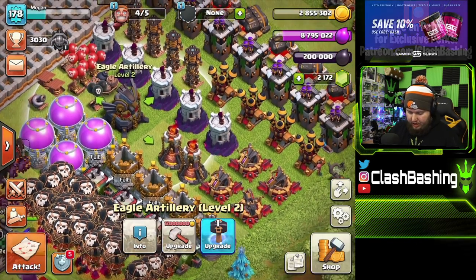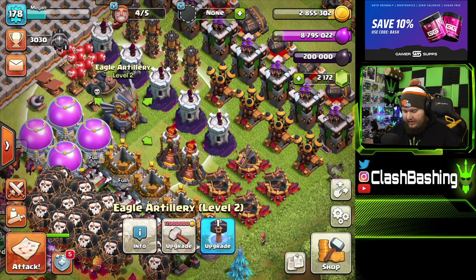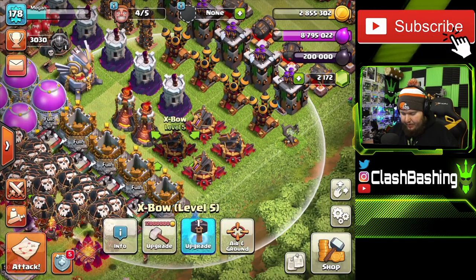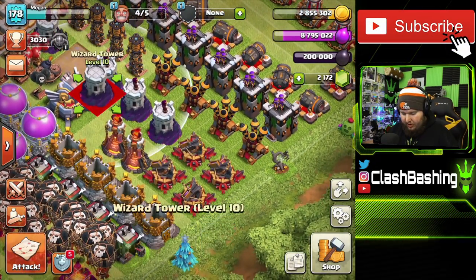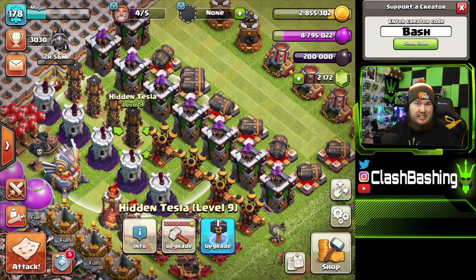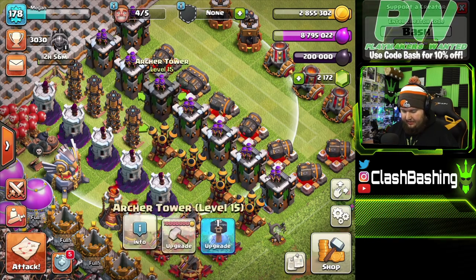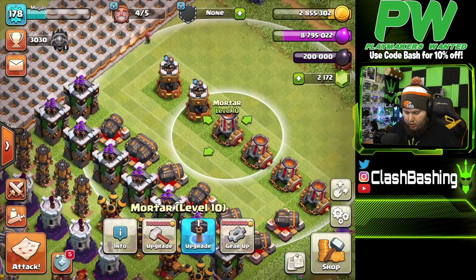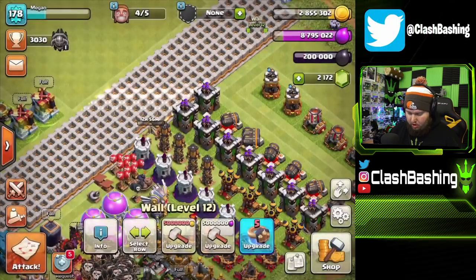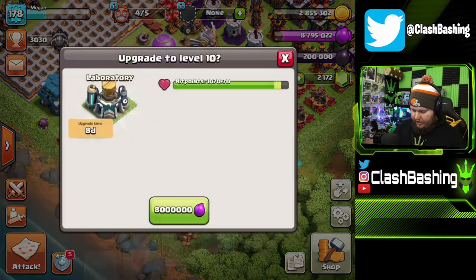We'll be buying that third Inferno Tower soon. Upgrade order goes: Infernos, then Bows, then Wizard Towers. I prioritize Teslas and Air Defenses about the same — Teslas are my favorite defense in the game, and Air Defenses slow down air attacks. Then Archer Towers, Cannons, Bomb Towers, and Mortars. Walls are kind of ongoing as you go — you'll have to upgrade all of them and it's not pretty.